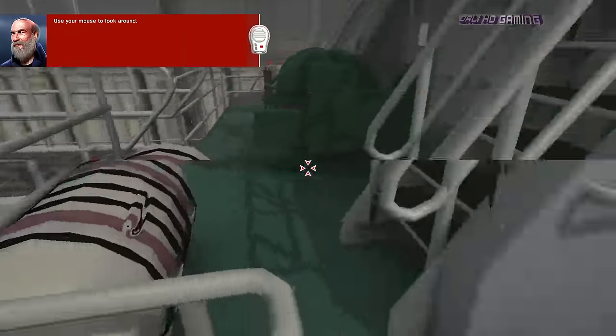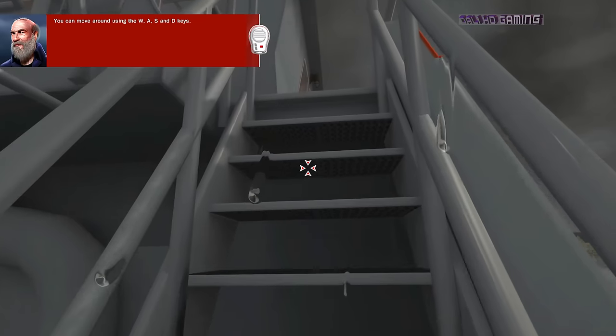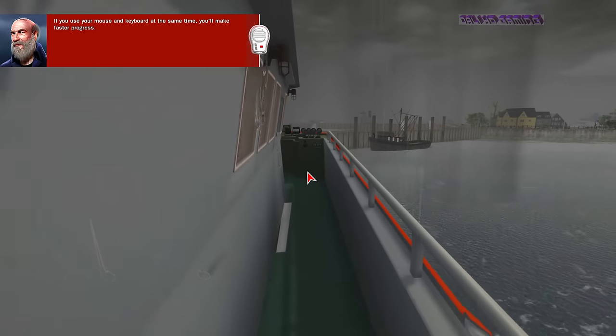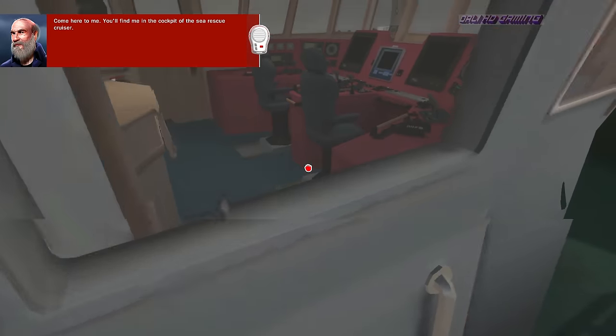Use your mouse to look around. You can move around using the W, A, S, and D keys. If you use your mouse and keyboard at the same time, you'll make faster progress. Come here to me — you'll find me in the cockpit of the Sea Rescue Cruiser.